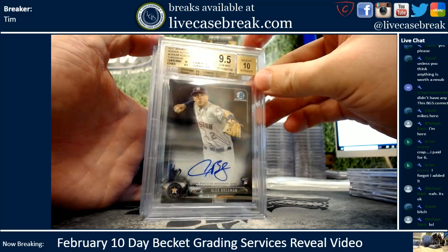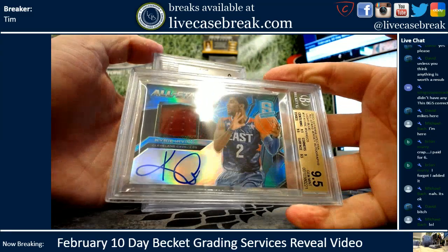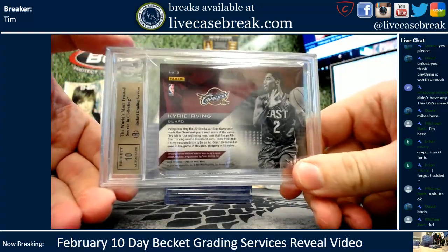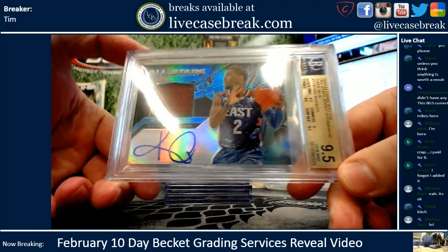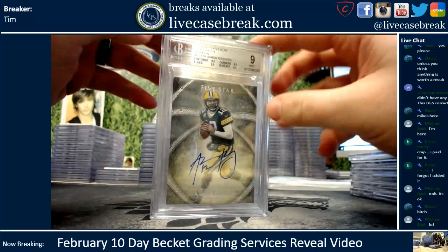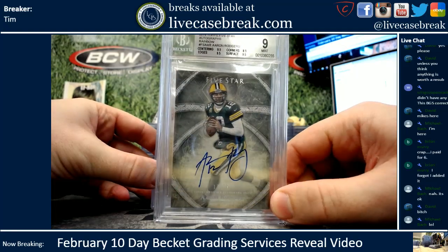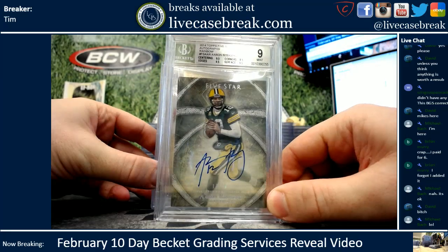Bregman rookie auto gemmed, 17 Chrome. Nice Kyrie from Spectra, on card ink — let's see if that squeezed a 10 auto. And it did. It's almost off the card, but it stays on. Nice Kyrie. A-Rod out of 25 — 14 Five-Star football. Any Five-Star from 2012 to 2016 was notorious for soft and chippy edges. Let's see — 8-5 on the corners, mid-9.